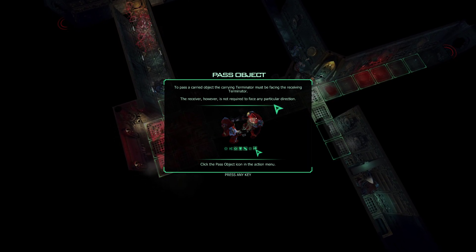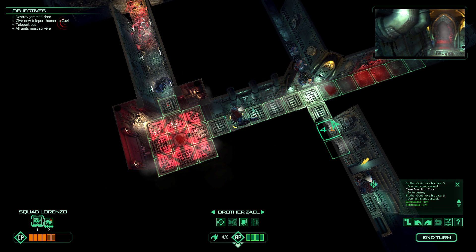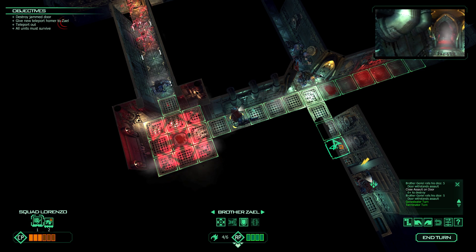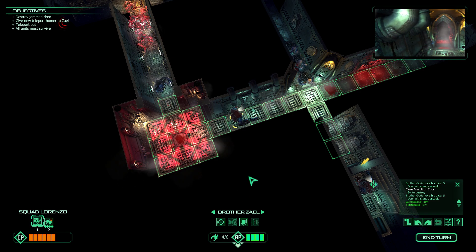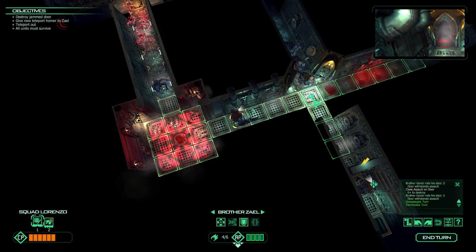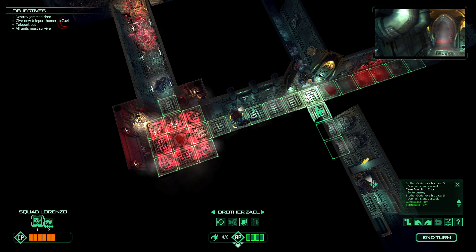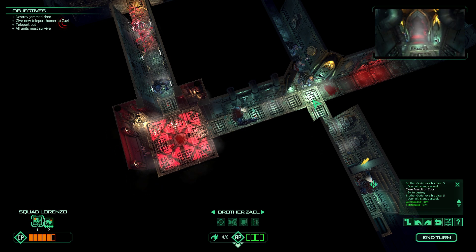Pass object — to pass a carried object to a Terminator, the receiving Terminator is not required to face any particular direction. Well, Brother Zayal, can you...? He can't. Alternative...